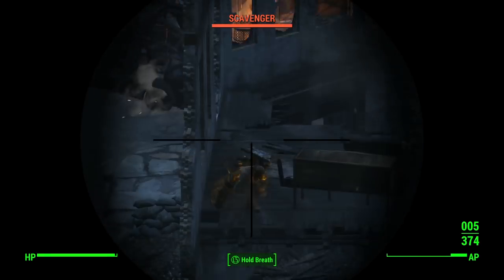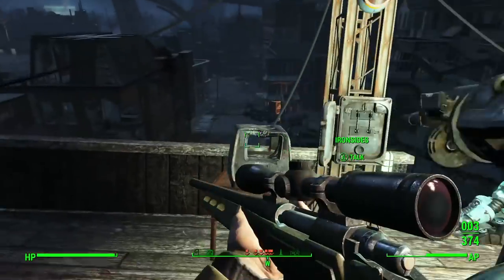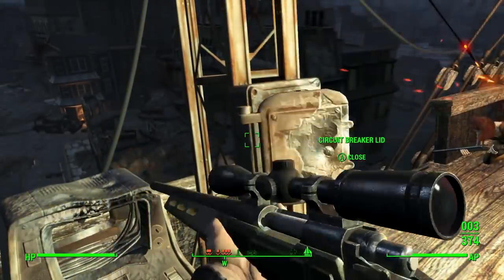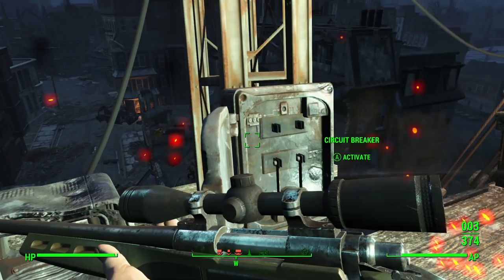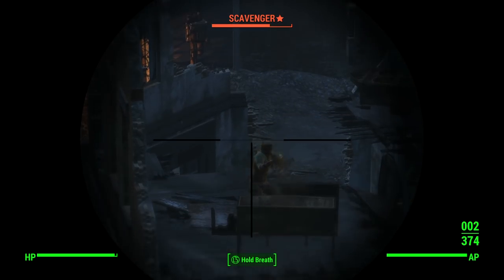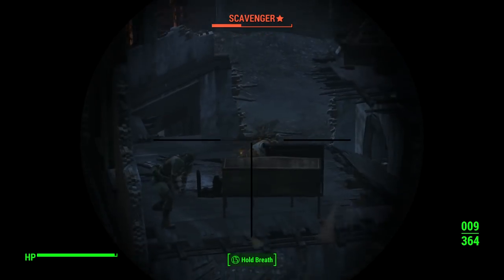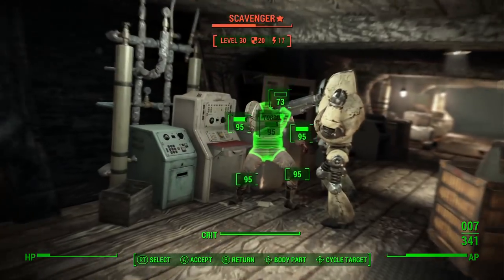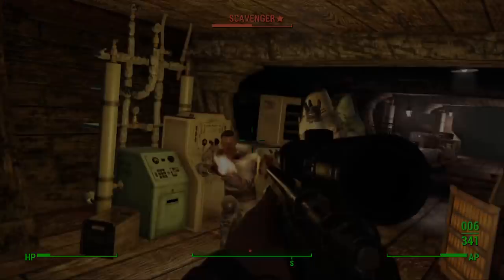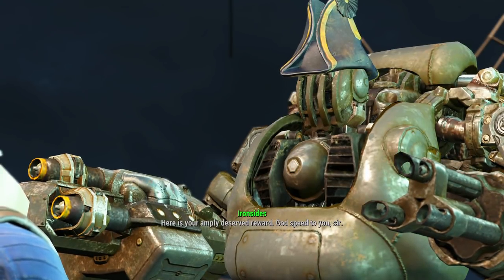Once you do that, your mission is to defeat the scavengers. This is not the easiest thing — there are a ton of scavengers that come at you. It seemed like there were 50 to 100 different enemies coming in waves, including waves of legendary enemies. Just be prepared for anything. You can use the cannons on top of the ship to defend the USS Constitution, but there's also a portion where you go inside and shoot people normally as they storm the ship. Once all the scavengers are dead, you'll get a prompt to talk to Captain Ironsides and he will give you the Broadsider.